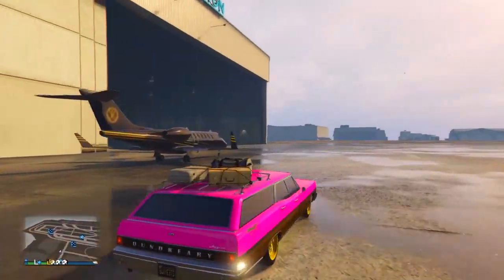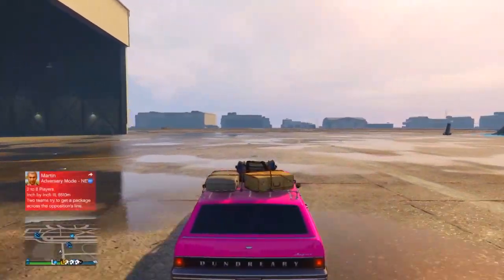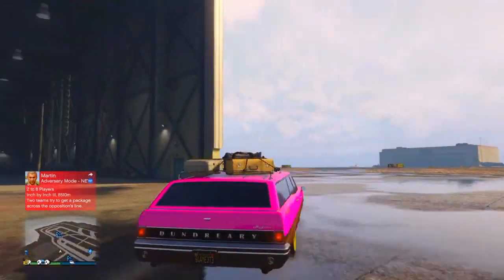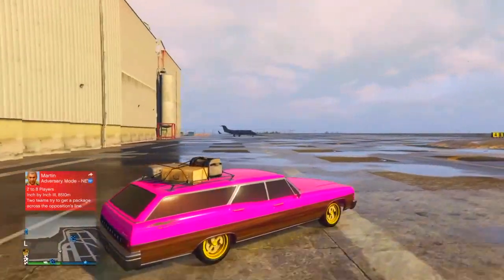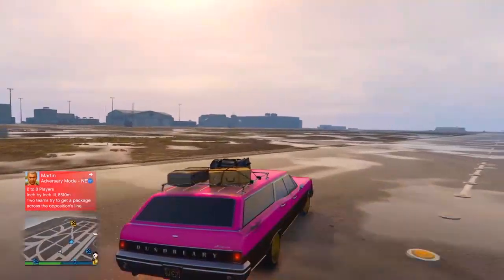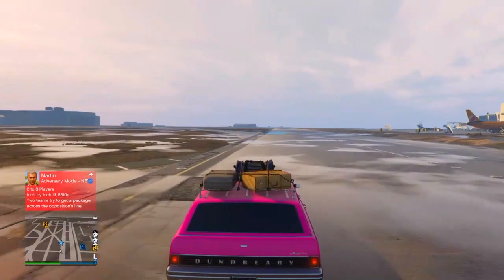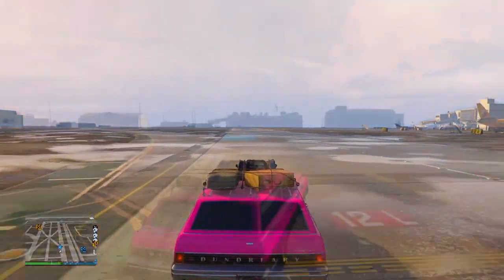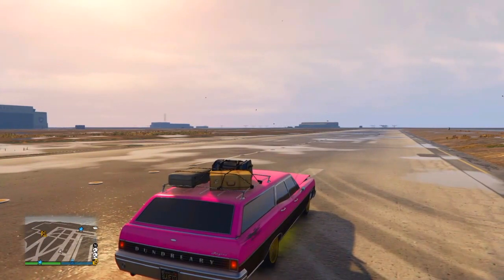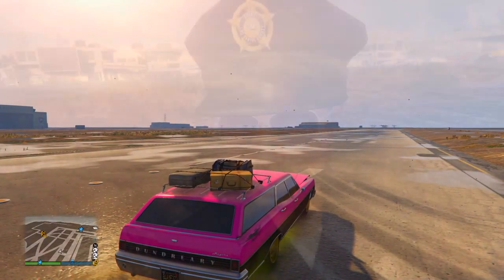Coming in at number 2 is the Dundreary Regina. Oh my god, it's just so bad. This would have come at number 1, but there is a vehicle even more terrifying than this. It's bad at turning, it's ugly as hell, it's too much money for it. And what the hell are those bags on the top? I don't even want to look any longer. Let's go to number 1.